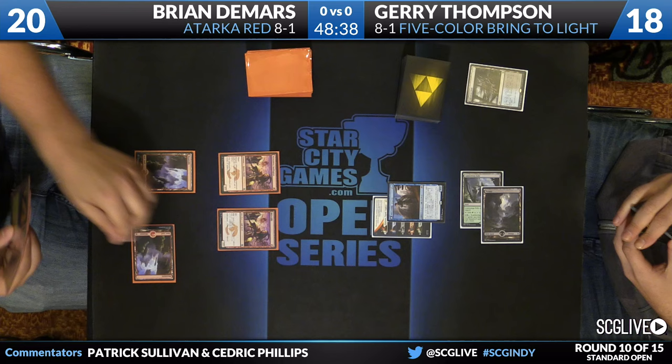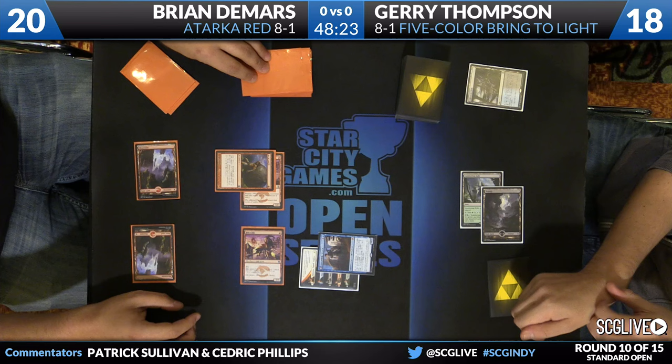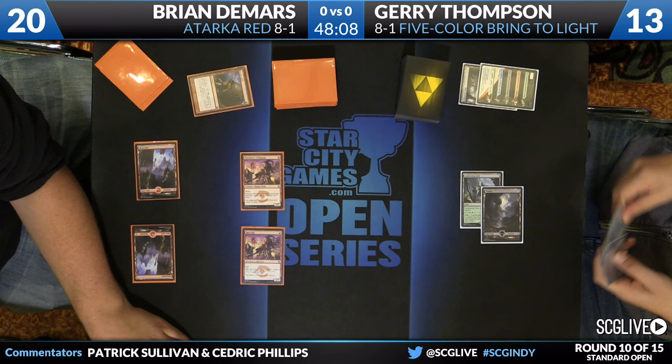DeMars will attack. If he had Wild Slash I think he would have cast it, but it could be Titan's Strength — and it is. Titan's Strength is excellent here. He can use it on the unblocked Swiftspear and get a prowess trigger on the blocked one to take care of Jace. Can't forget the scry — that top card's going to the bottom. Jace is going to hit the graveyard. Thompson is also going to take five points of damage. Solid turn for DeMars.